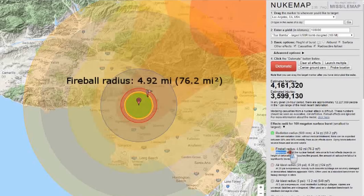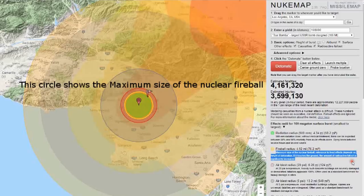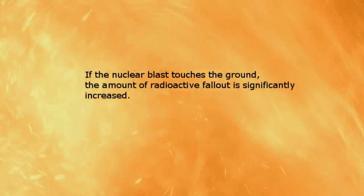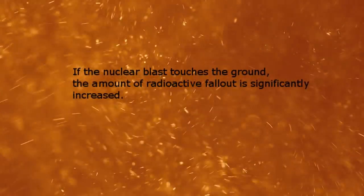Fireball radius. This circle shows the maximum size of the nuclear fireball. If the nuclear blast touches the ground, the amount of radioactive fallout is significantly increased.